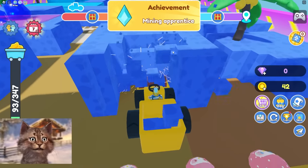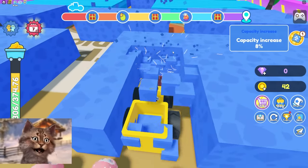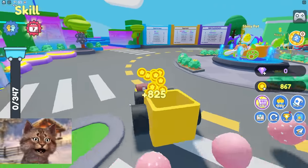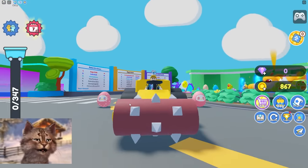Now I can break almost all of these pretty easily. I can break the dark blue ones pretty easily — look at this. I have so much more power. Okay, sell and let's save up somewhere. Look at our thing — we're slowly upgrading.